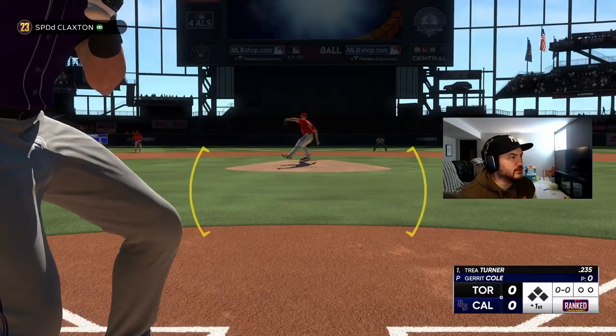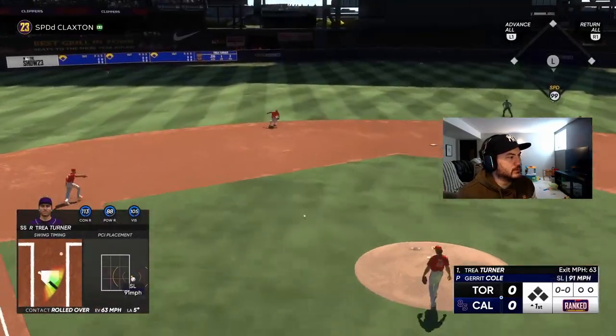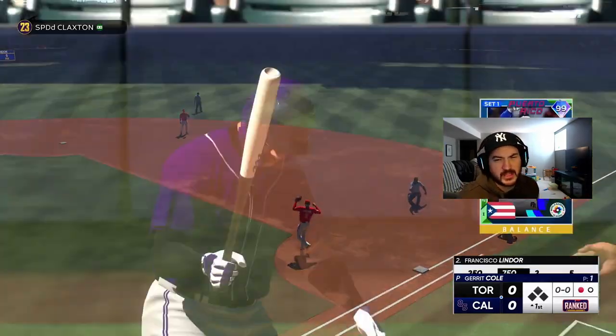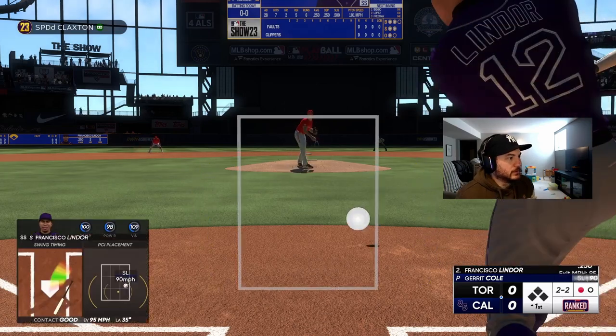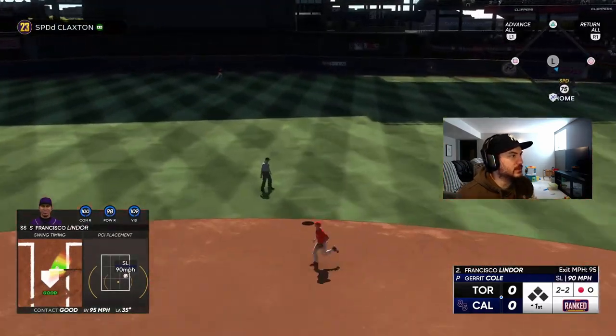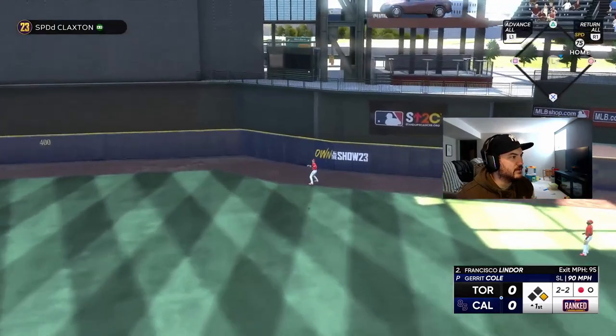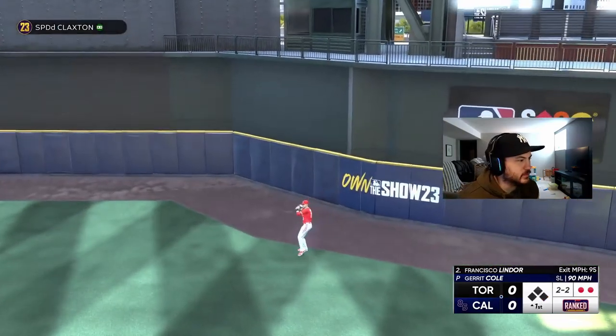Trey Turner leads off — we're out in front of that slider, roll it over to the shortstop, one down on the first pitch. Two to Lindor — fly out to deep center field to the warning track. Two down in the first.